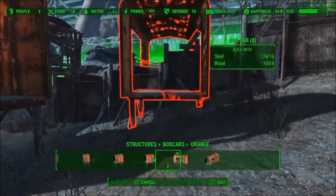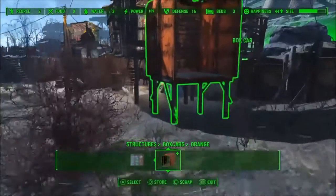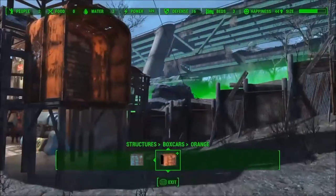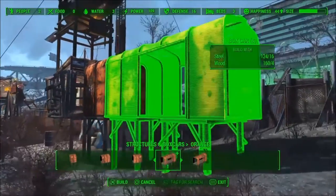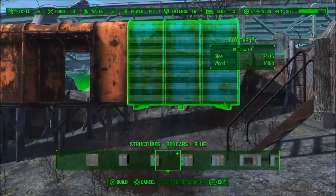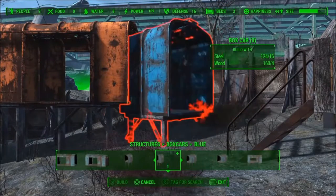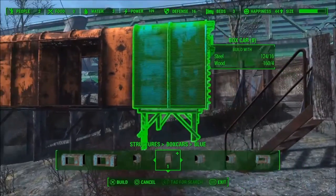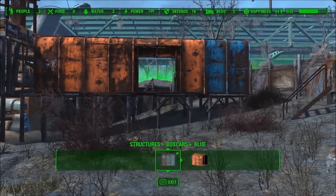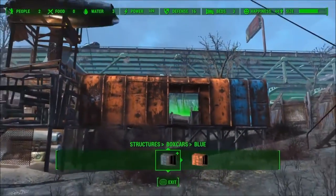It starts off simple, just three boxcars. The ground's really uneven so it was pretty hard to find something. Initially I wanted to use buses in this area, but that was not gonna happen. I tried for like an hour to get a normal looking bus build and it just was not happening. You can see I mixed up the textures a little bit, to add a little bit of character.